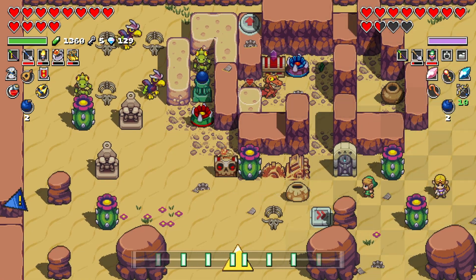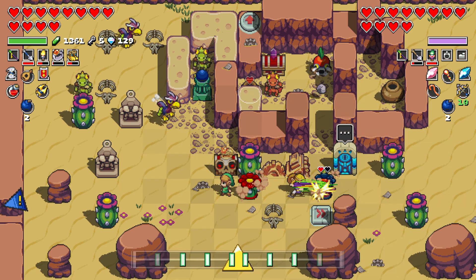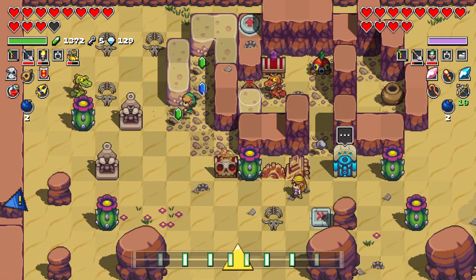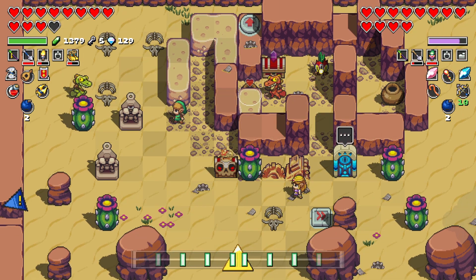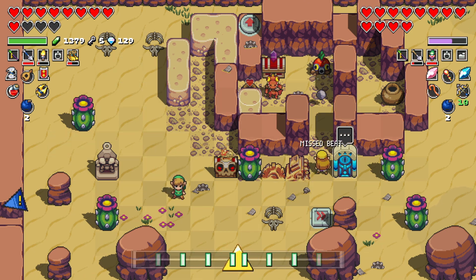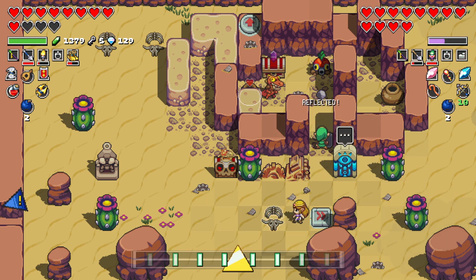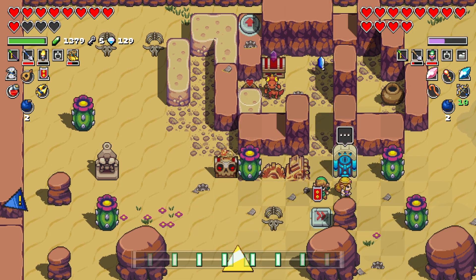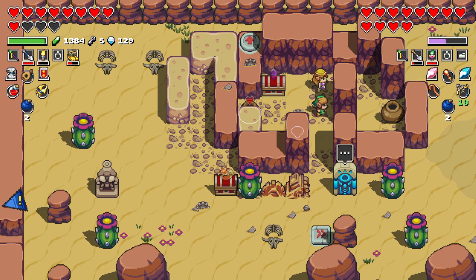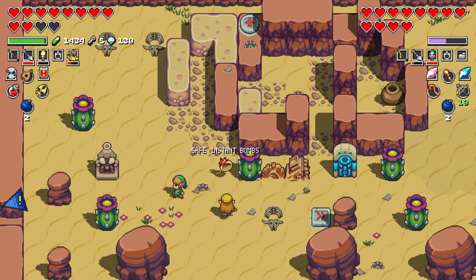We got some rubies, a diamond, and some kind of ring. Safe instant bombs — that's probably for you. We want to head straight down because it looks like there's a heart piece. Watch out for the Like-Likes, by the way — that sand creature will steal your equipment. I used the Fire Rod on that sand creature and it works! The car has slowed it down apparently.